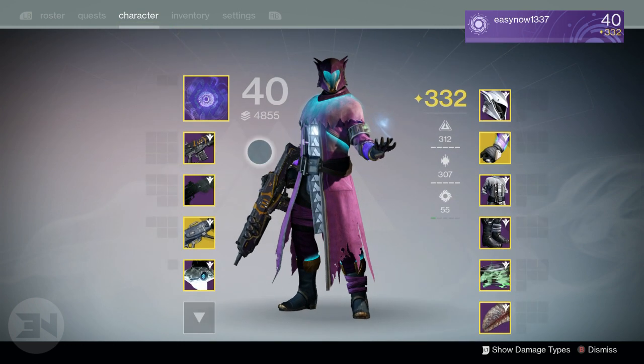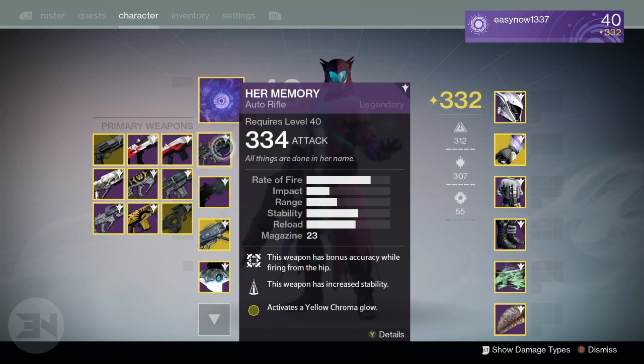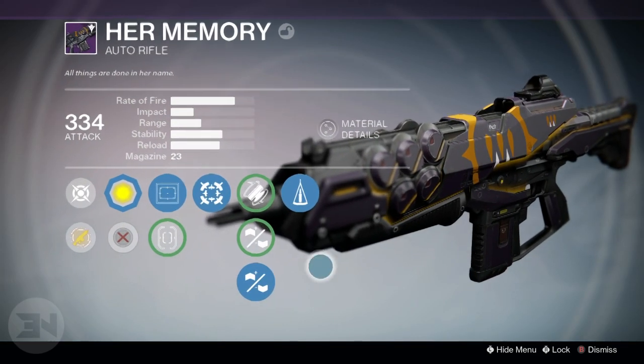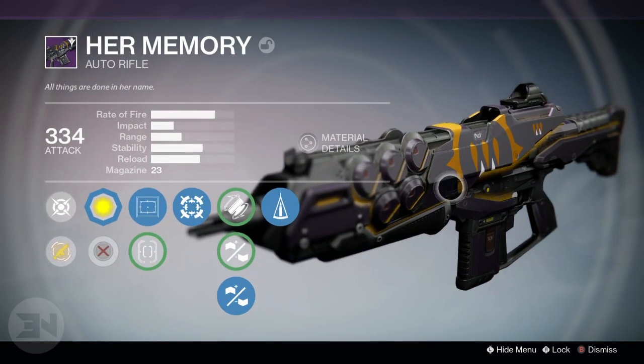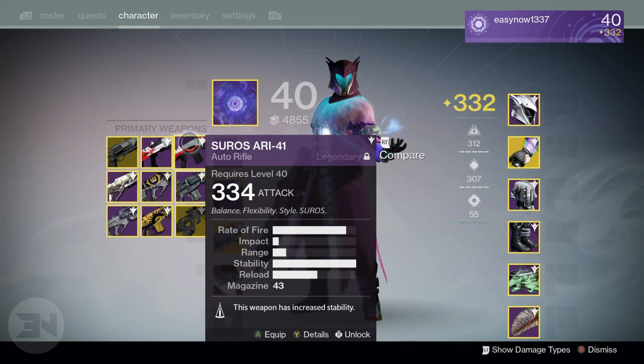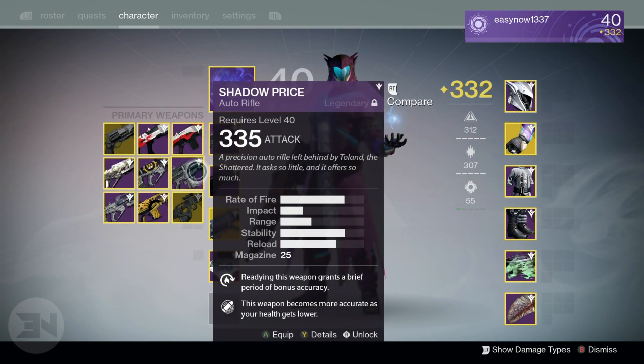Now let's get on to the weapons. My favorite gun to use is the Her Memory — mine doesn't have the best perks in the world, but it's got stability perks and hit-fire perks. I just use it because it feels good, it looks good in chroma, and I just love the gun. But I do have a bunch of other weapons: my Suros ARI-41 with max stability making it an absolute monster, the Suros DIS-47 fully auto, Hawkmoon which is obviously a great weapon, and Shadow Price with two stability perks, a bonus accuracy perk, and Hot Swap.